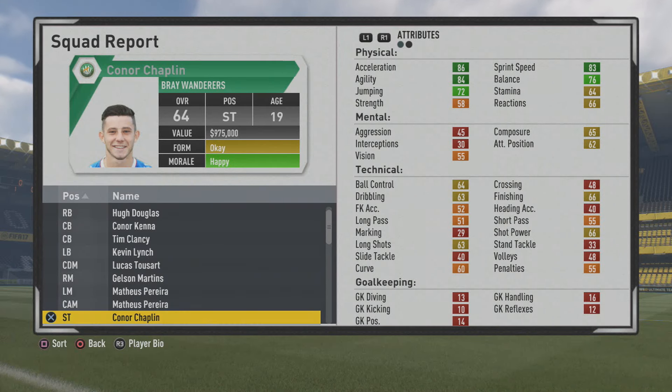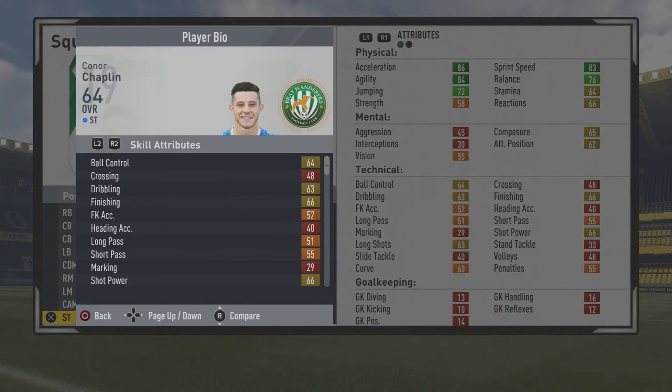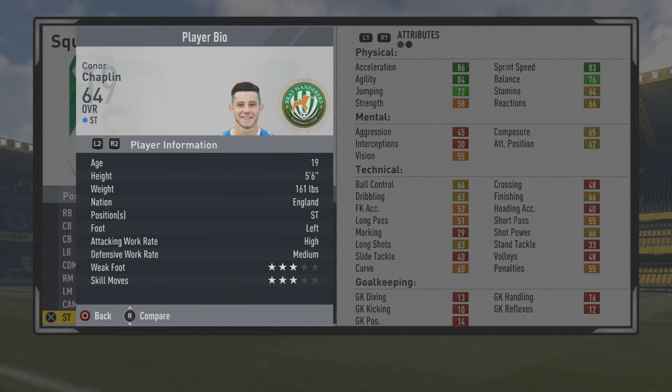Welcome to this player goal test where we're taking a look at Conor Chaplin. The 19-year-old striker is 64 overall. In FIFA 16, he was a very good striker for road to glory career modes, and he definitely looks very good for those style of career modes in FIFA 17 as well.